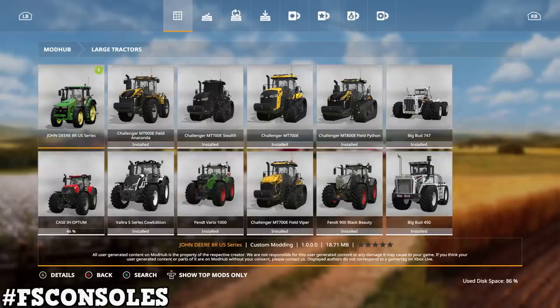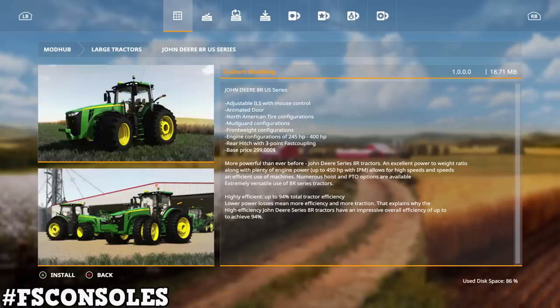The big one, guys, is from Custom Modding. I believe this is one of their first ones — this is actually the first John Deere tractor mod on consoles. This is the John Deere 8R US series, so it's the American series, meaning the speedometer should be in miles per hour. Features include adjustable ILS with mouse control, animated doors, North American tire configuration, mud guard configurations, front weight configuration, engine configurations from 245 to 400 horsepower, rear hitch with three-point fast coupling, and a base price of $299,000. Up to 450 horsepower with IPM.